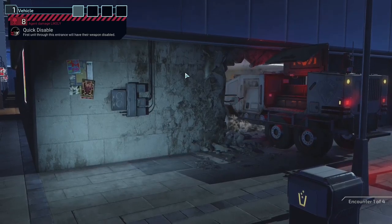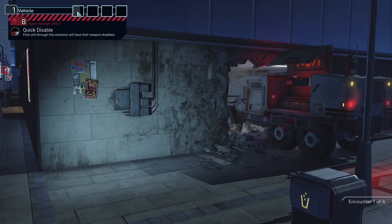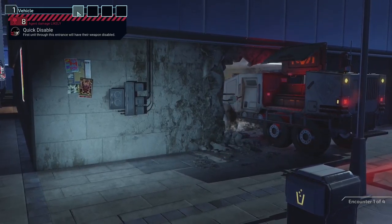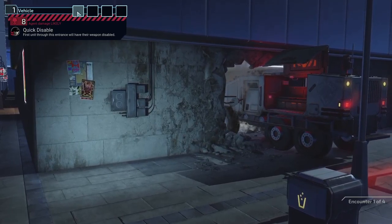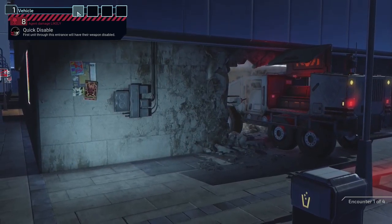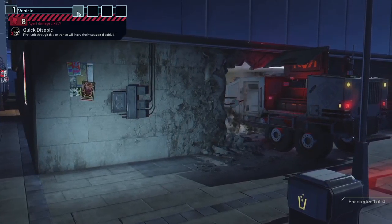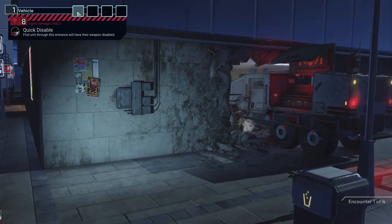I went ahead and swapped out — I bought that reflex sight from last time, gave it to Claymore, and took away the impact frame because he doesn't really move around too much or get close enough to use a subdue and need that damage boost. So I took that away and gave him the reflex shot, meaning he can shoot at the beginning of his turn now if he wants to.